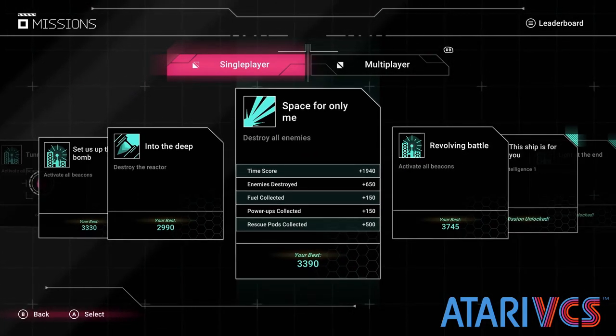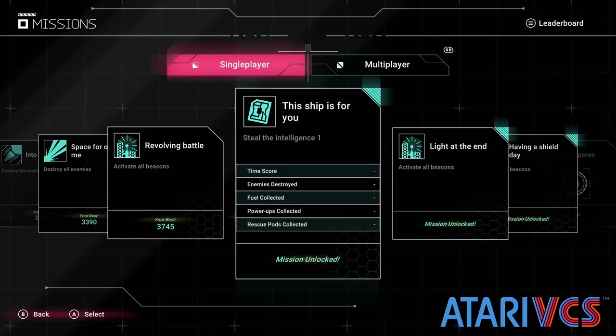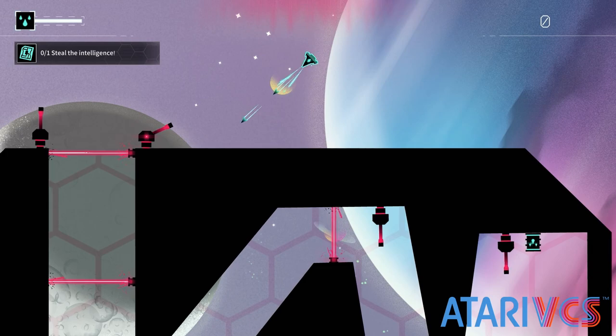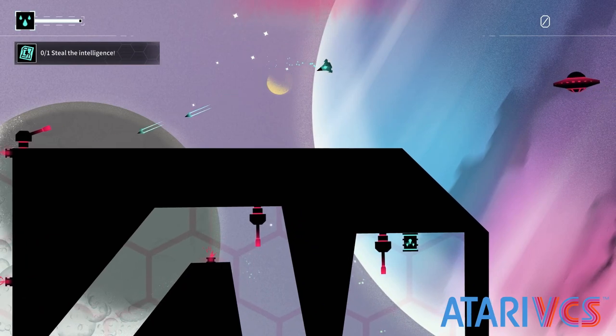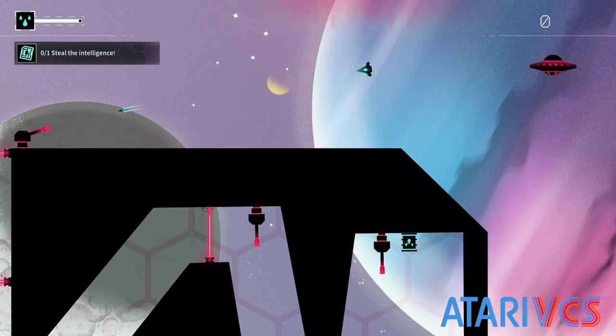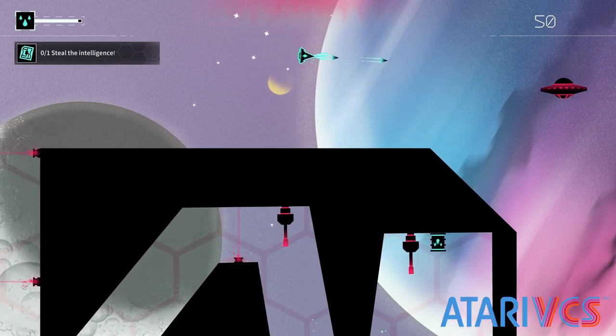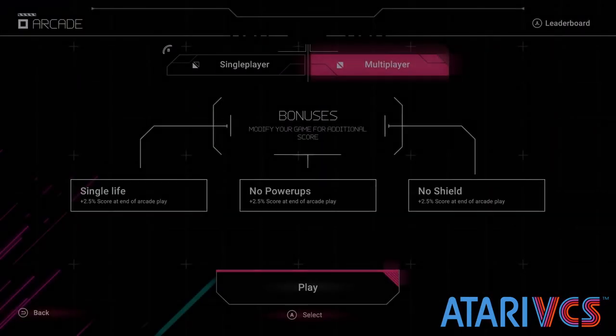There are, however, dozens of missions to run. This is the challenges mode of previous Recharge games and focuses on activating beacons, destroying enemies, and other objectives from the arcade mode. Somewhat strangely, the leaderboards for missions are cumulative, meaning placement on the leaderboard is largely a reflection of progress through the missions, although eventually placement will mean completing it better than others once the board fills up.